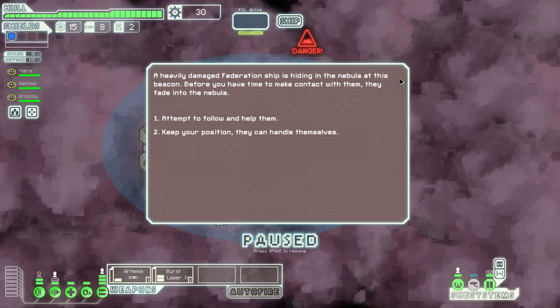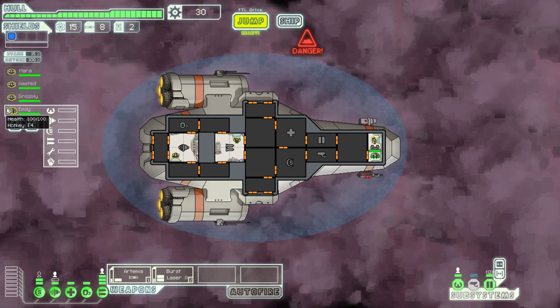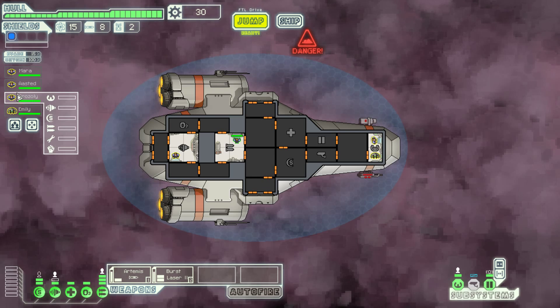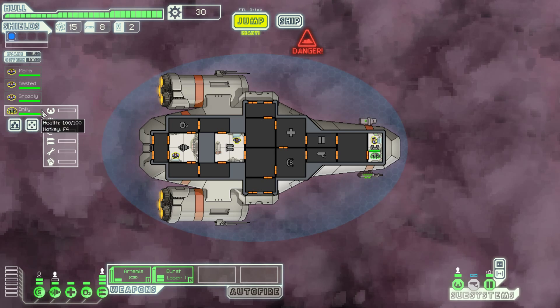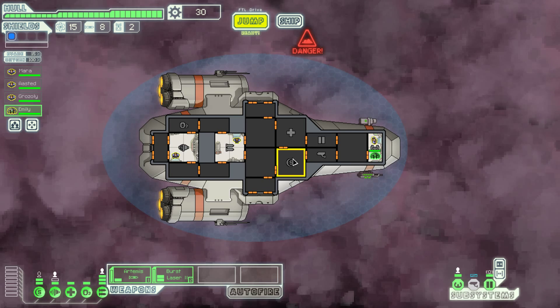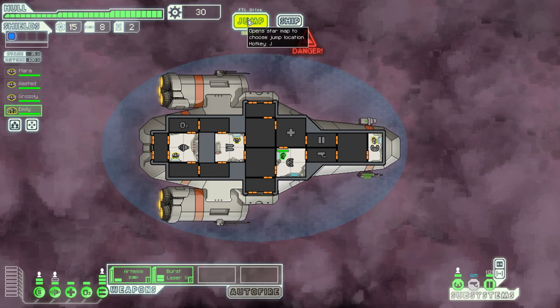I hope the damaged Federation ship is hiding in the nebula at this beacon. Before you have time to make contact with them, they fade into the nebula. You get lucky and find them floating not too deep into the nebula. Thrilled to be found by friendlies, they come aboard and abandon the wrecked ship — now we got a new crewmate. Maybe she's better on shields — 10% faster. That should be good to have. Someone working shields. Now we have four guys instead of three.